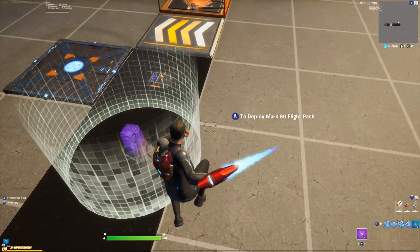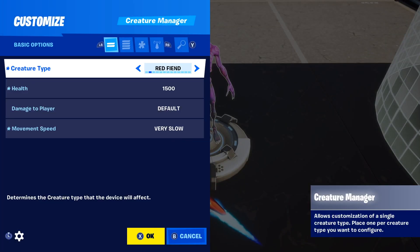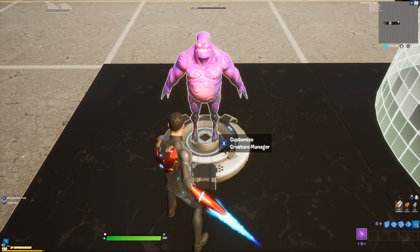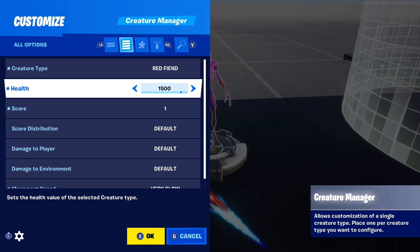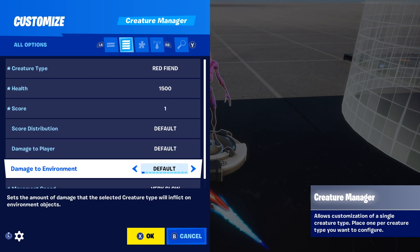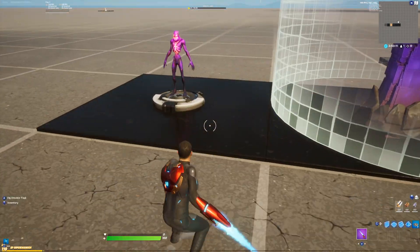So first of all we're going to go through all the settings of the devices one by one, starting with the creature manager. You want to make the creature like a shiny one — I always choose the red fiend or something that shines. When it comes to the health, you can set it to 1000 or 1500 depending on the height and scale of your horizontal tracking scenario. I also put the score to one so you get a score for killing them. Movement speed I put to very slow — it doesn't really make a difference because they won't be moving by themselves.